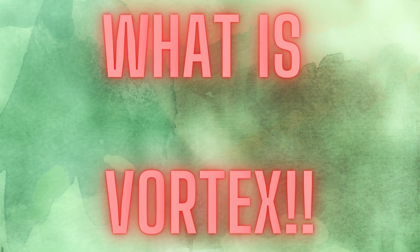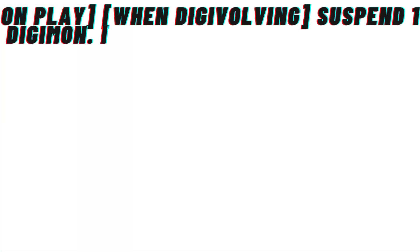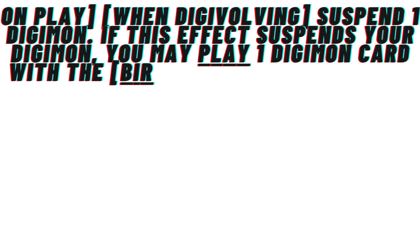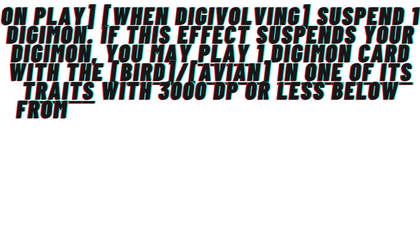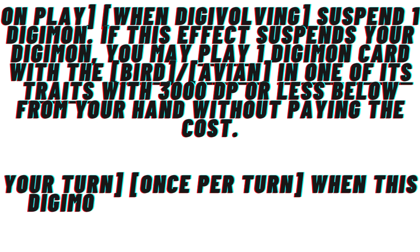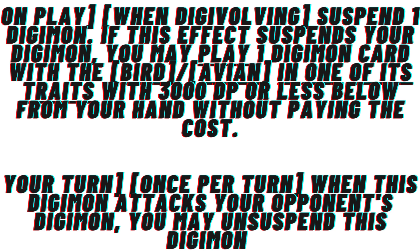Next is the brand new Grand Gale Mon, which is the Level 5 — its first printing out of the structure deck. On play and when digivolving, you suspend one Digimon; if this effect suspends your Digimon, you may play one Digimon card with the bird/avian trait with 3000 DP or less from your hand without paying the cost. For its inheritable: your turn, once per turn, when this Digimon attacks your opponent's Digimon, you may unsuspend this Digimon. Very simple and very aggressive.